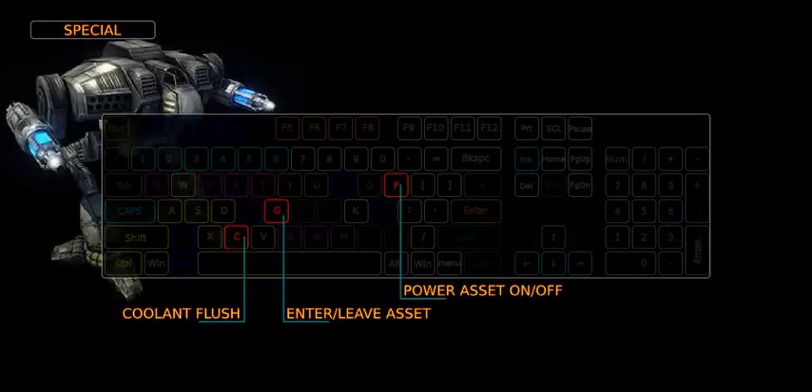Special controls. During battle, to rapidly cool down, flush coolant partially with the C key. To enter or disembark an asset or seat, press the G key. Ejecting from an active mech results in the cockpit armor shattering. To power an asset on or off, toggle it with the D key.